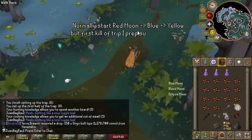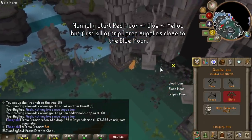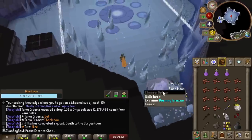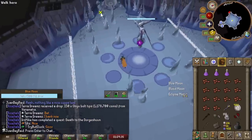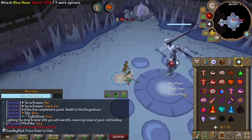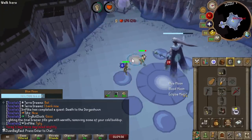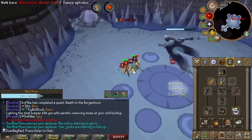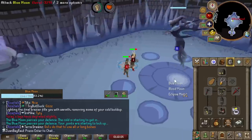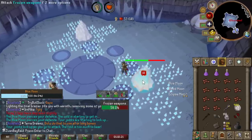Going to kill the blue guy first - he is weak to crush, so the zombie axe will do perfectly against it. One of the mechanics we want to turn on: these razors mean we take less damage. You cannot use protection prayers but you can still use offensive prayers. With 300-plus defense on my melee stats, this guy will have a pretty hard time destroying me. I'll still take some damage but it's not nearly as bad - defense matters a lot.